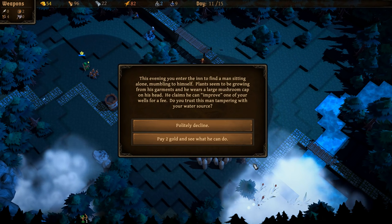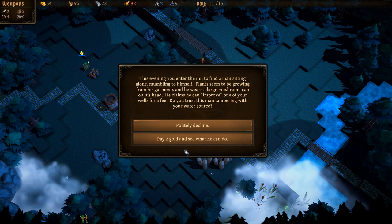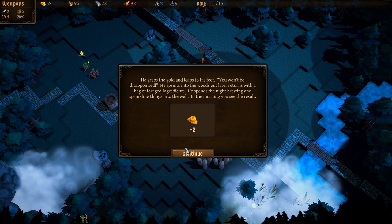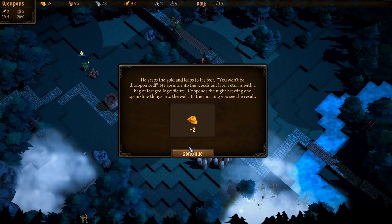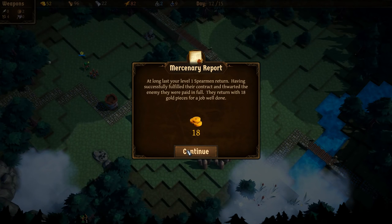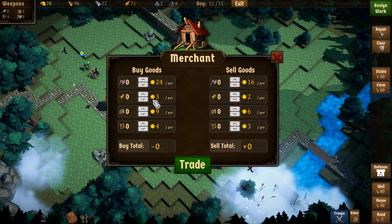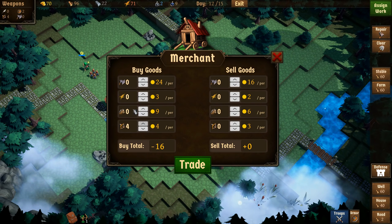With spearmen gone, I hope we don't get attacked tonight since I don't have many troops. I need one more bow and axes. That night, a man with plants growing from his garments and a mushroom cap on his head claims he can improve one of my wells for two gold. He's either batshit crazy or a magical being — I'm doing it. He sprints into the woods, returns with foraged ingredients, spends the night brewing things into the well. In the morning the result isn't explained. But then the spearmen return — level one spirit matured — and we get the 18 gold bounty. Perfect timing with the merchant here.